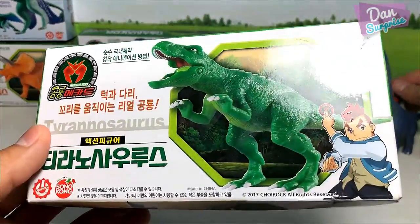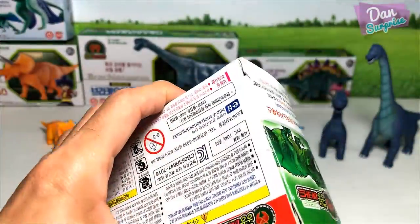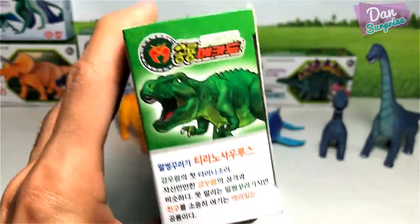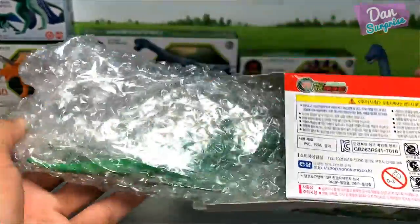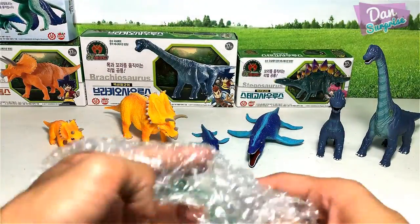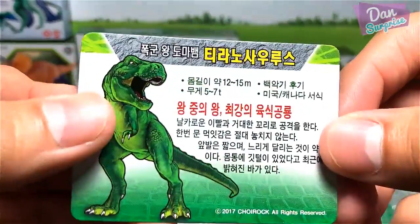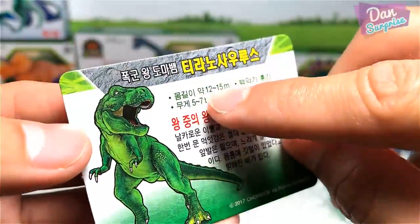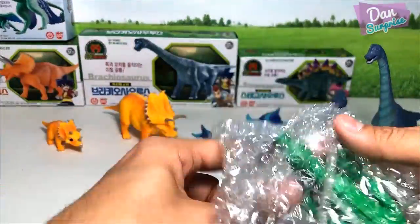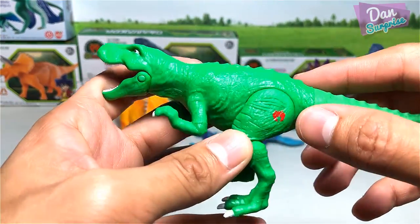Next, let's take a look at the Tyrannosaurus rex. This one is empty so let's cut it open. The box is kind of plain but there are some nice illustrations on the side. The T-rex looks pretty good. There's only the adult T-rex — no baby — but this one comes with a little card, a fact sheet. The length of a T-rex — and the weight: five to seven tons. I can't read Korean though.